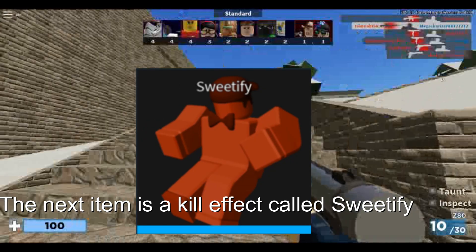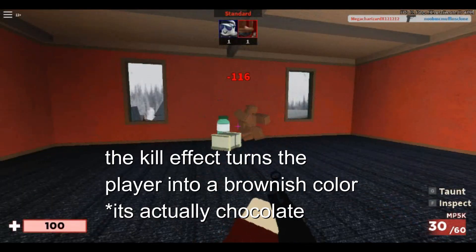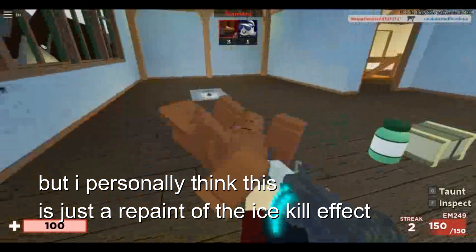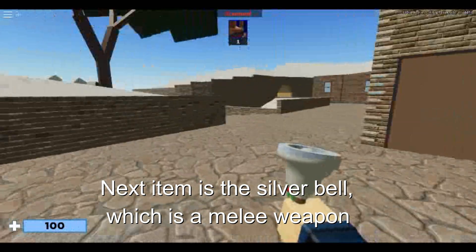The next item is a kill effect called Sweetify. The kill effect turns a player into a brownish color, but I personally think this is just a repaint of the ice kill effect.